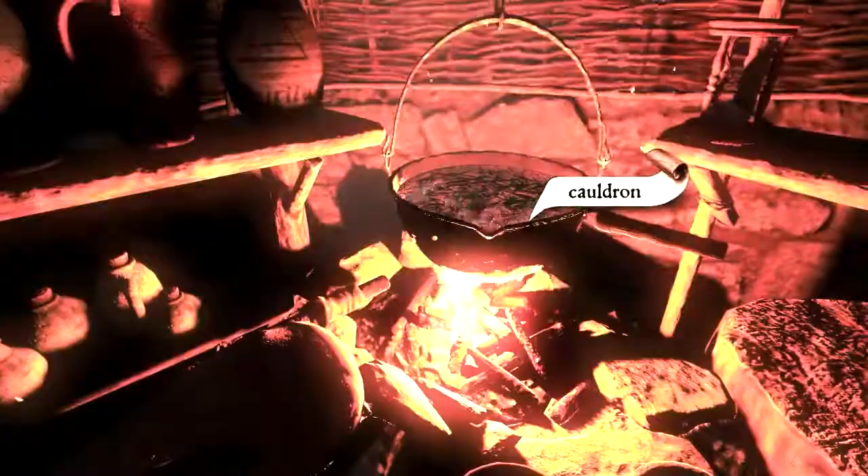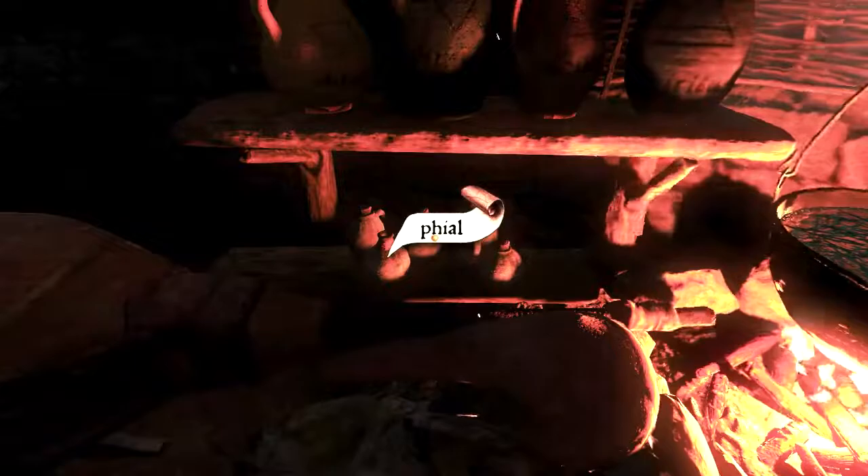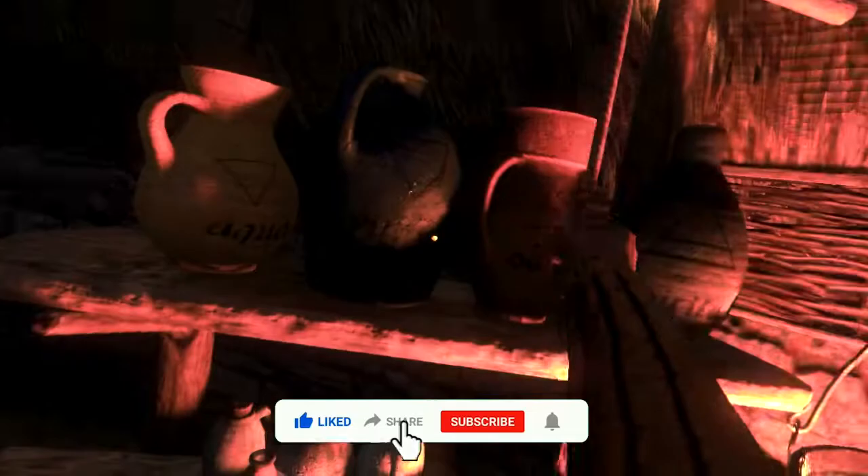Let the water cool and grab the fly agaric. Throw it in, grab a vial and use the still. We're going to distill it. And voila, you have yourself one Lithian Water.